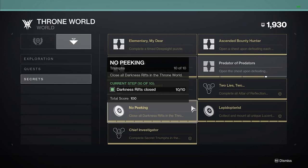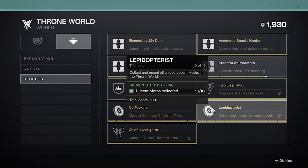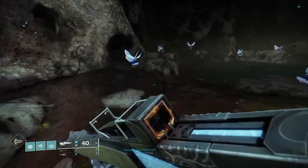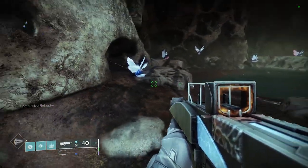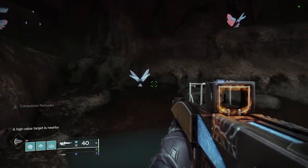Lepidopterist requires you to find the hidden lucid moths around the Throne World. You can only find two a week, and each week features a specific two, so you'll need to collect them over multiple weeks to get all of them. You need to take them back to Fynch and drop them in the cave as you collect them.